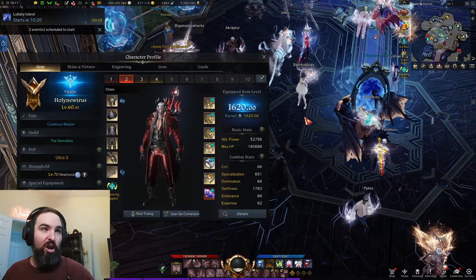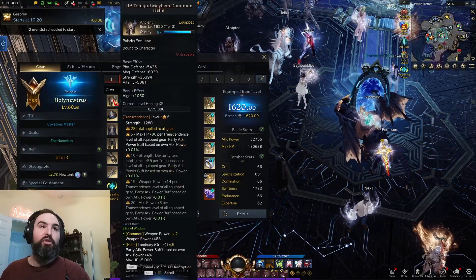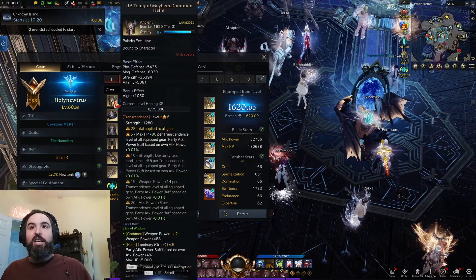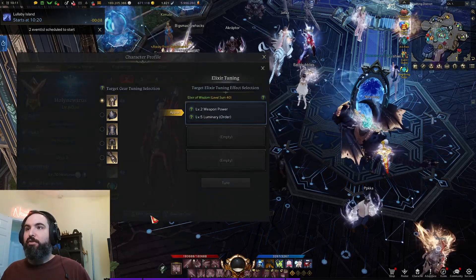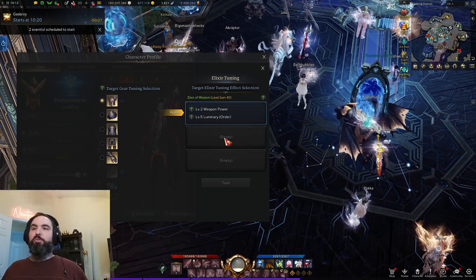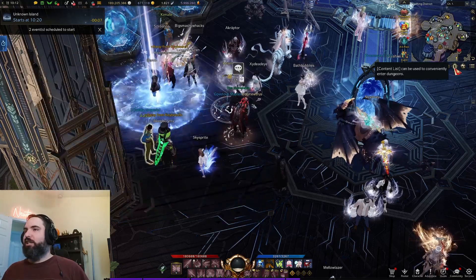So, elixirs — what the heck are they? They're one of many power systems in Lost Ark. An elixir is like a little potion bottle. It'll start off empty and you have to cut this elixir before you can place it on one of your armor pieces. We have five armor pieces in total; each one will wear its own elixir. Each piece can wear up to three elixirs — not simultaneously, but you can pick between them.